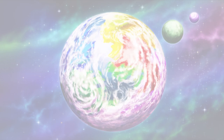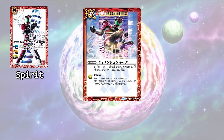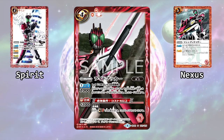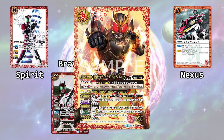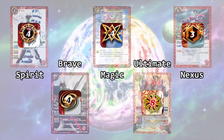There are five prominent card types in BS, namely: Spirit, Magic, Nexus, Brave, and Ultimate. These card types are distinguished by their own respective borders and icons on the top left hand corner.